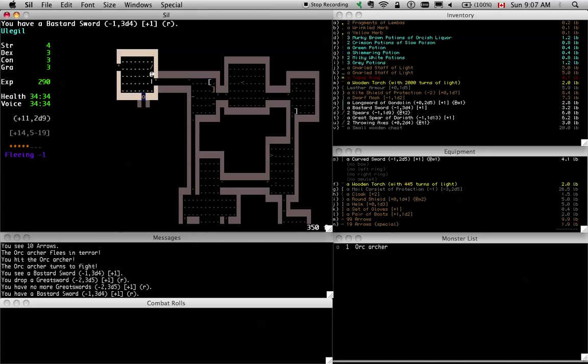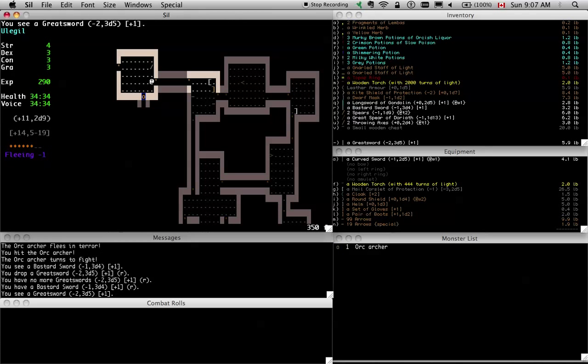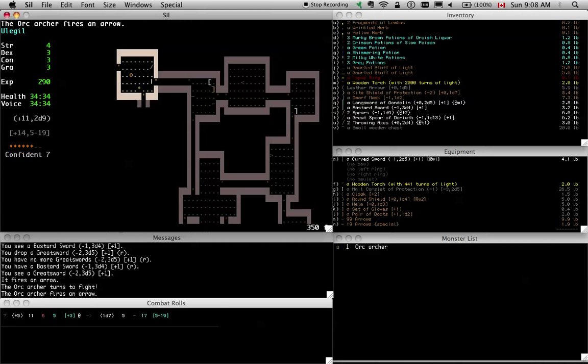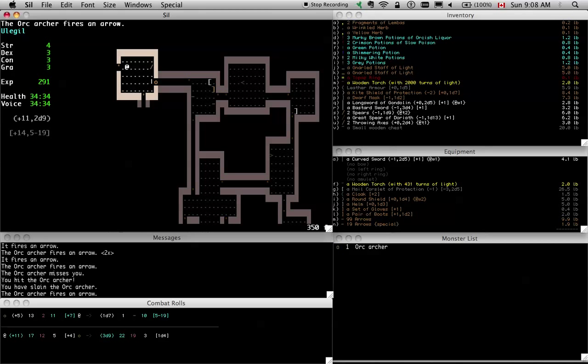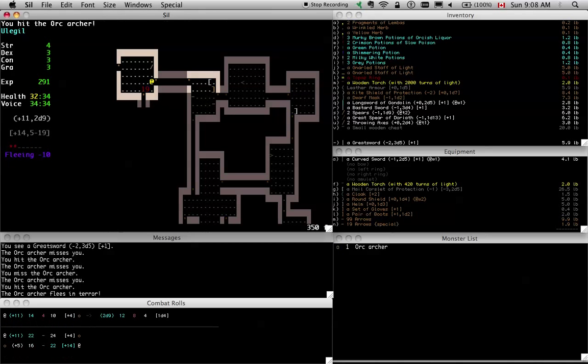I'm going to ditch this greatsword and switch to the bastard sword. The reason is it has an extra damage die. Bastard swords are default minus two, so I did find a pretty good one. The weight is a little light — I'd like it to be heavier — but it's something I can wield one-handed and it saves me from having to drop my shield all the time. The greatsword is pretty good, but this is just simpler. If I meet a monster with high protection, I can try one-handing the bastard sword, and if that doesn't work I can remove my shield and it works almost as well as the greatsword.